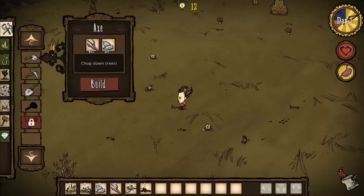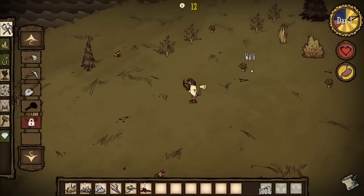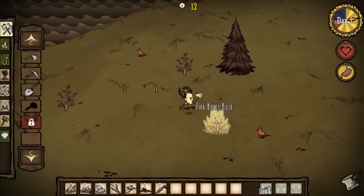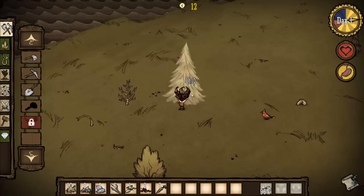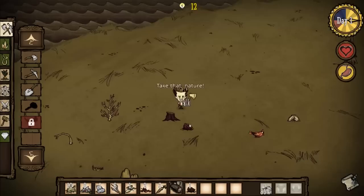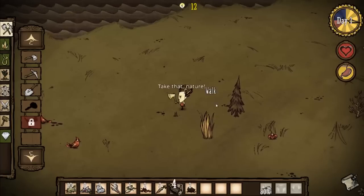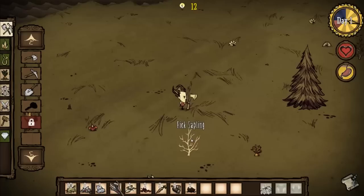So let's start by making an axe. You need one sapling and one flint. I'm picking up some carrots here for food — later on you can roast pretty much everything you get to eat. Let's get some berries too. Flint makes pretty much all of your basic tools. These real tiny saplings don't get you much wood but they're quick to chop down, so I don't know what's more efficient.